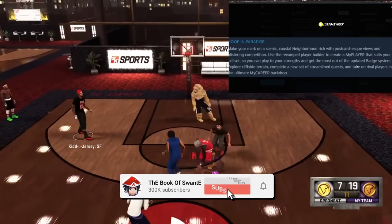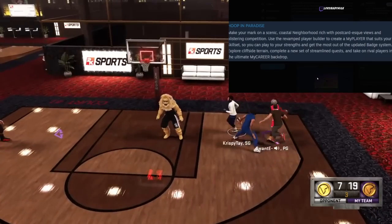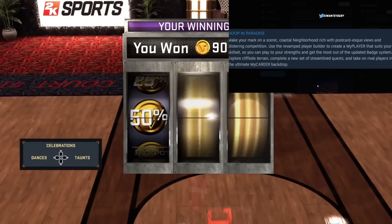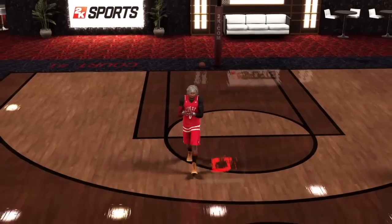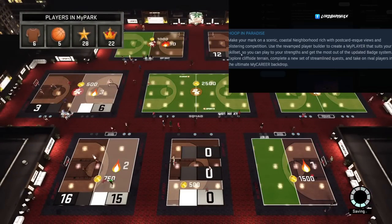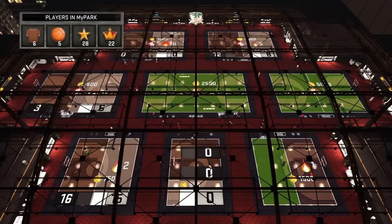We got some builder and badge information. The neighborhood returns — rich with competition. They're using the word 'revamped' for the player builder. 'Revamped' is basically a synonym for refurbished — sounds like a hand-me-down. So they're probably giving old gen the same builder that next gen had, maybe with some tweaks. They also say the 'updated badge system,' meaning they're giving current gen the 2K23 next gen badge system.